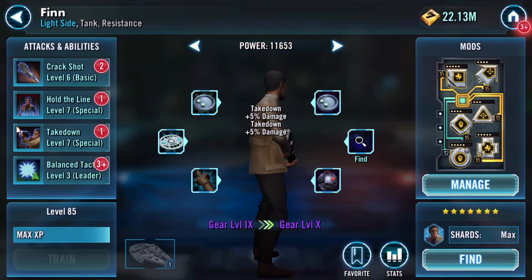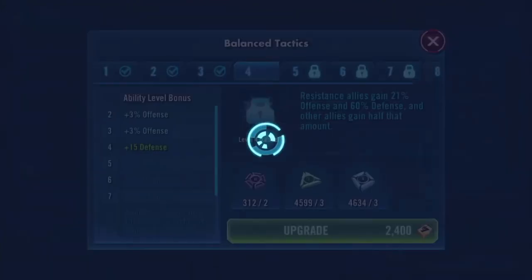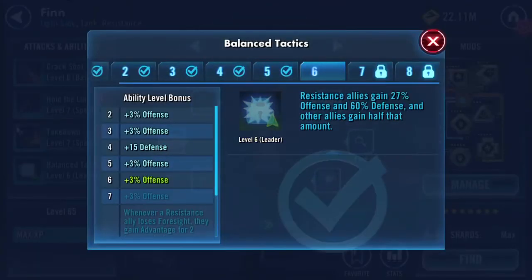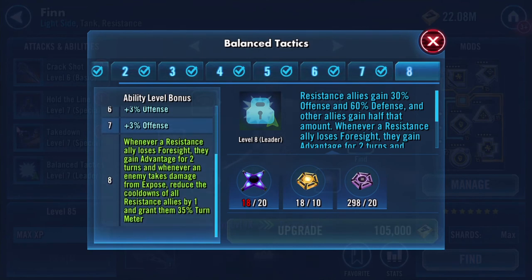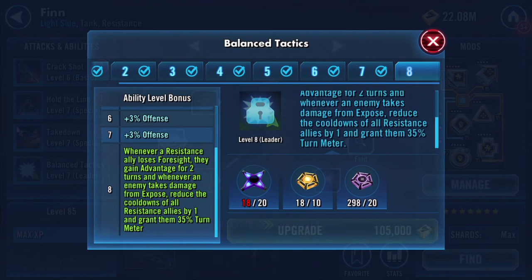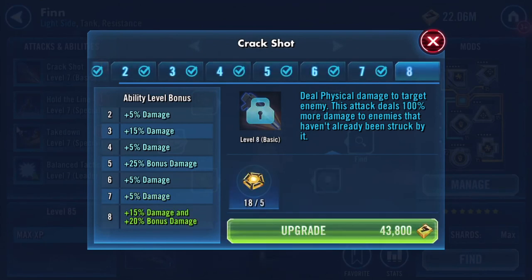This is the one that has the Zeta - resistance allies gain 21% offense and 60% defense, and other allies gain half that amount. I'm almost ready for a Zeta. Whenever a resistance ally loses foresight they gain advantage for two turns, and whenever an enemy takes damage from expose, reduce the cooldowns of all resistance allies by one and grant them 35% turn meter. That is a bucket of fun!